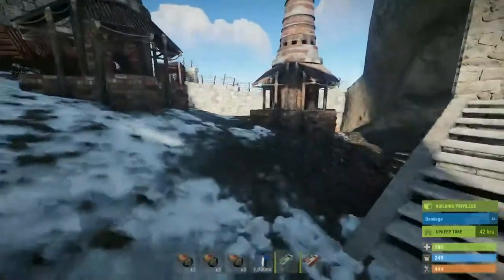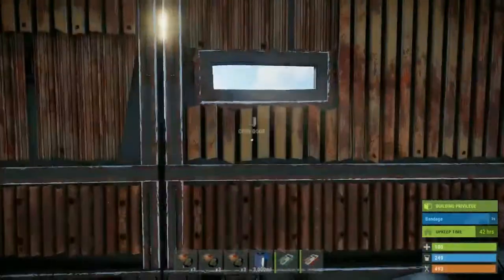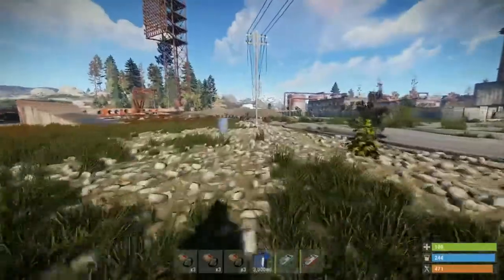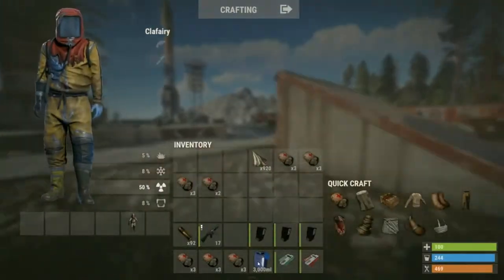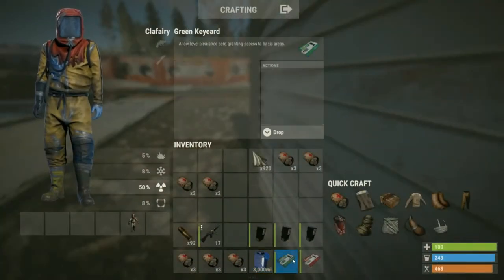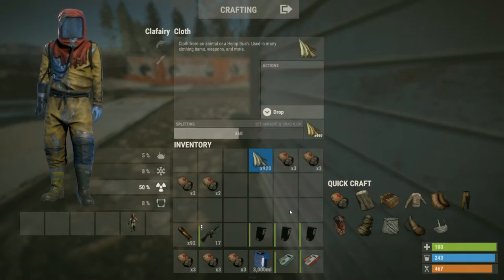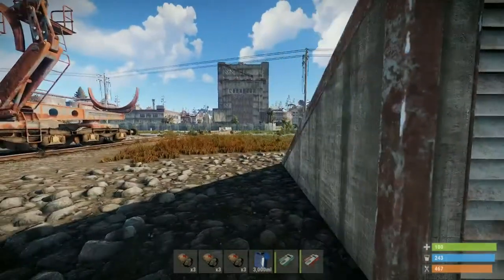I'm gonna see if I can launch with bandages. I have everything we're going to need: a jerry can full of water, a green card, a red card, and three circuits — you only need two but I'm taking a spare — and bandages. I also have extra cloth for extra bandages in case they are needed. We're gonna make sure Bradley's not here and then make a run for it.